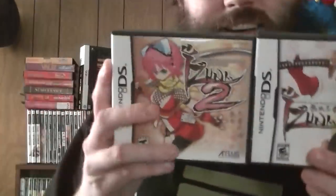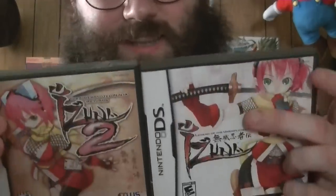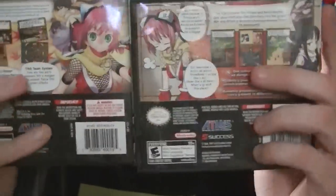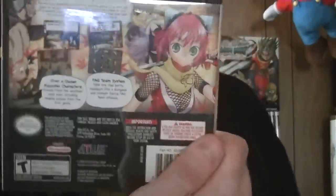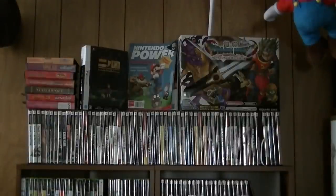The Unemployed Ninja games — one and two. Kind of a drastic difference between the two: the first presents itself in a very classy, samurai-ish way, and then the sequel goes for a more sexualized look. This is a very odd Mystery Dungeon series. Sadly the company that made it went out of business after the second one. Atlus published them for America — if you like Mystery Dungeon style games, definitely worth checking out.